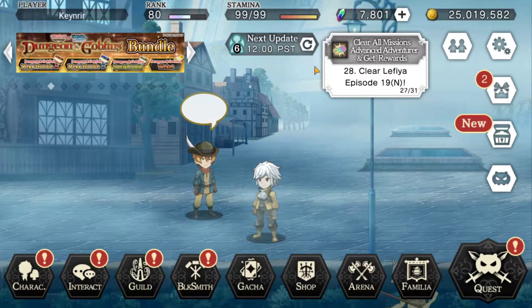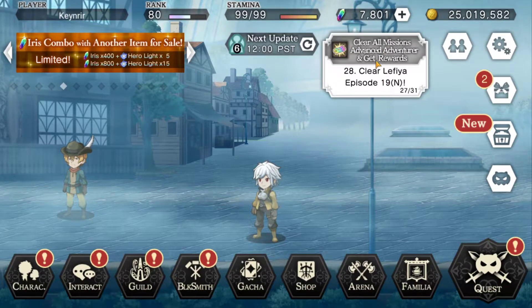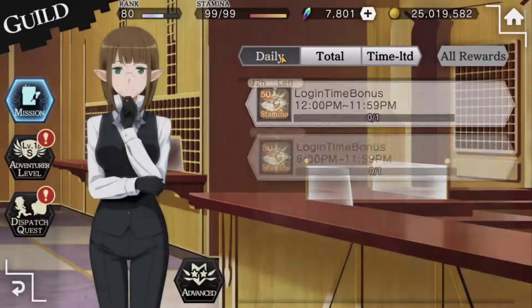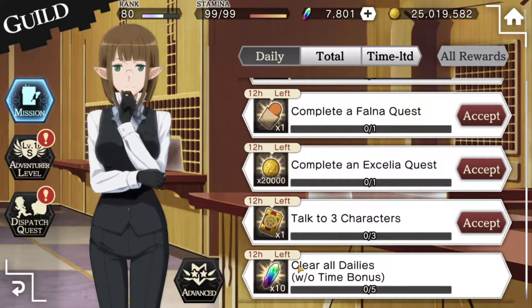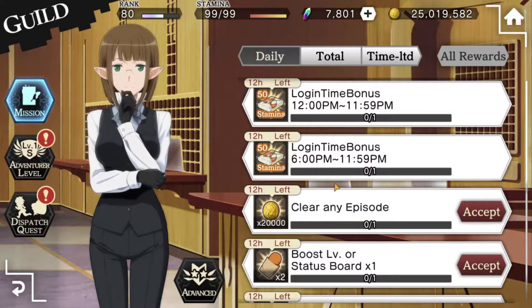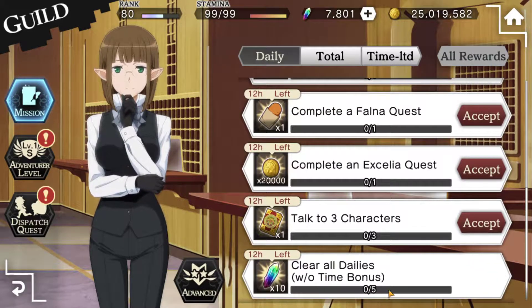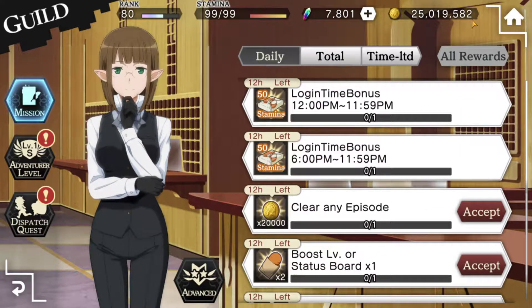To access your questing tab — the result questing tab — click on this box up here in the top center. This shows you the three listings of dailies. You have the daily tab, which is what we're going over today. The five main dailies are: talk to three characters, complete an Exilnia quest, complete a fauna quest, click on the status board, and clear any episode. The last two you only get if you log on at a certain time, but you don't need those two to clear all the dailies — it's only the main five.